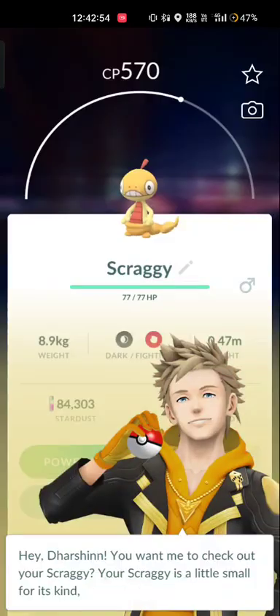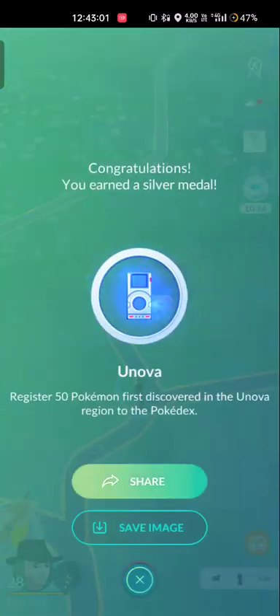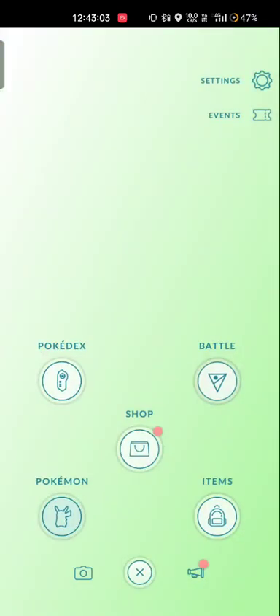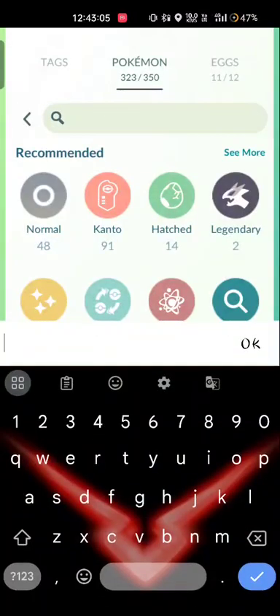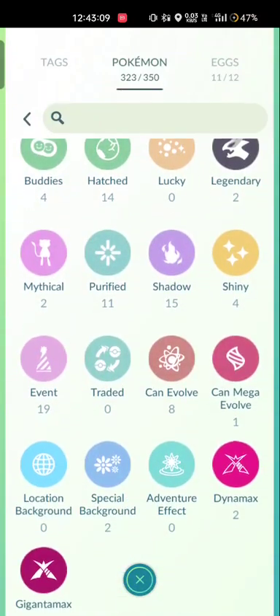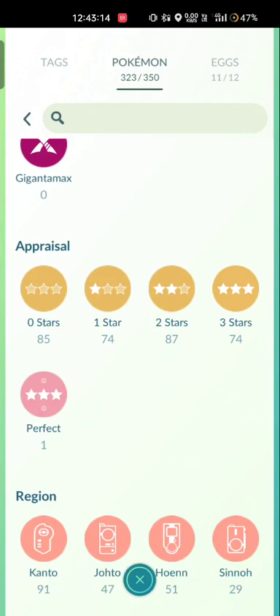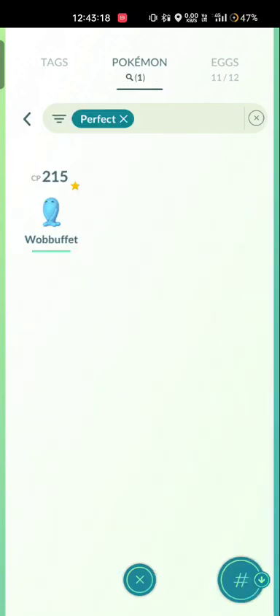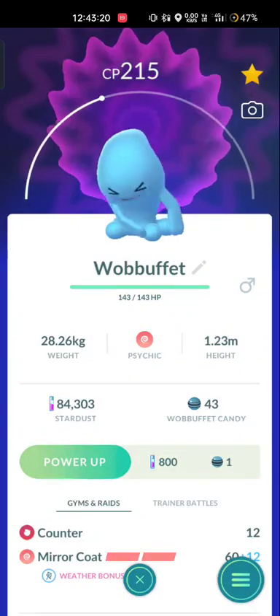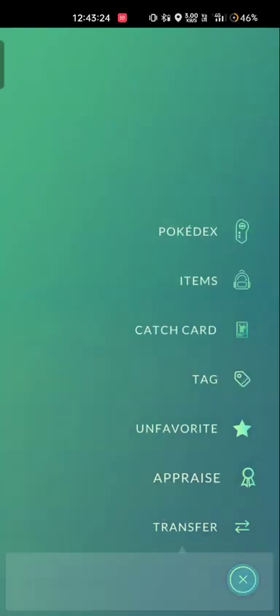This guy is not perfect IV, but guess what — I have someone who is perfect IV. I just caught him yesterday and I was about to transfer him because he was of low CP, but just as I checked the appraisal, I had a one-star perfect three-star result and I was like, what just happened here?